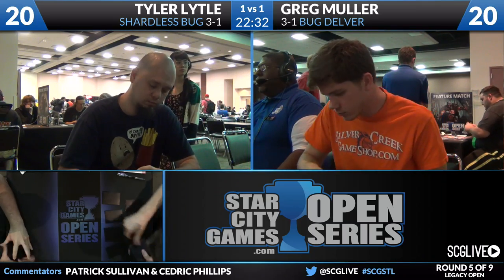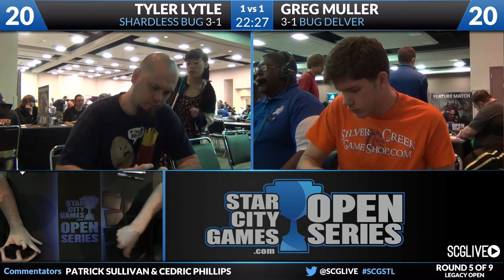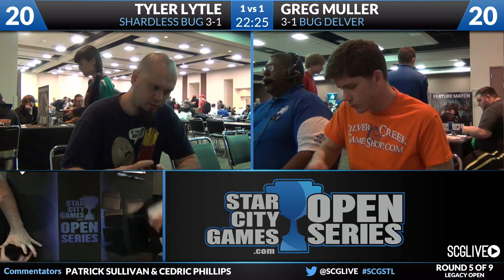On Greg's side: two Disfigure, Flusterstorm, two Golgari Charm, two Grafdigger's Cage, Null Rod, the Needle, a Spell Pierce, a Sylvan Library, two Thoughtseize, a Umezawa's Jitte, and a Vendilion Clique.